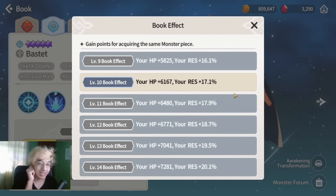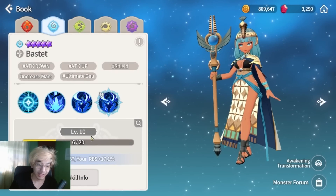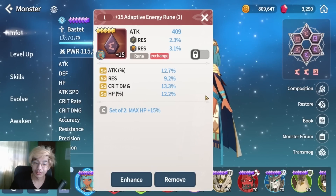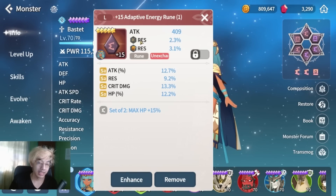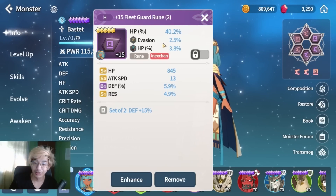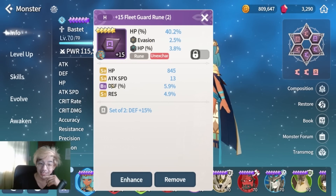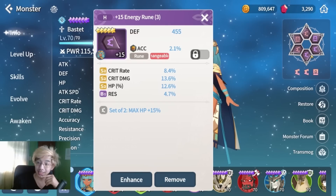If you weren't able to take advantage of the event, it's going to be hard to get a nat 5 to level 10 now because that's a lot of power in just one unit. For stats, always look for HP percent on Bastet. Looking at the runes, I have magic grade effect stones and spell books equipped for each rune, although they're not the best effect stones and spell books — it's what I had at the moment.